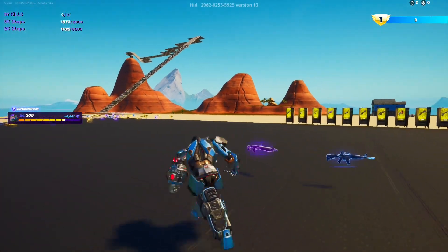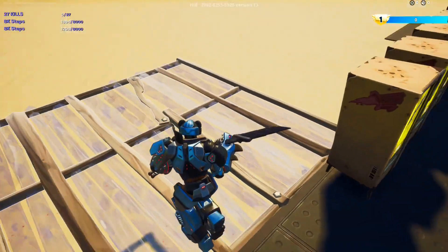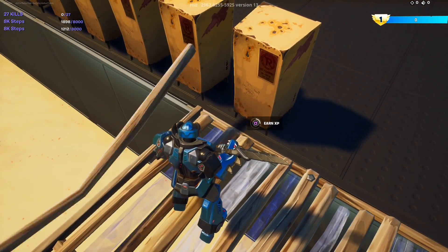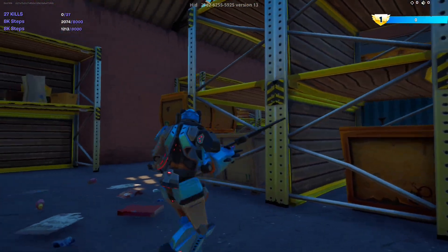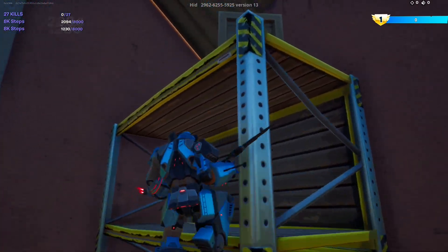Place a pad right behind this minigun vending machine — behind it is another earn XP button. Come over here, jump up, and on this box is another earn XP button.